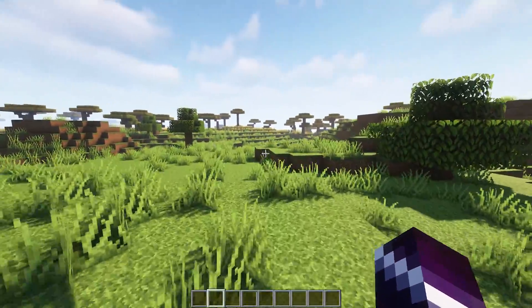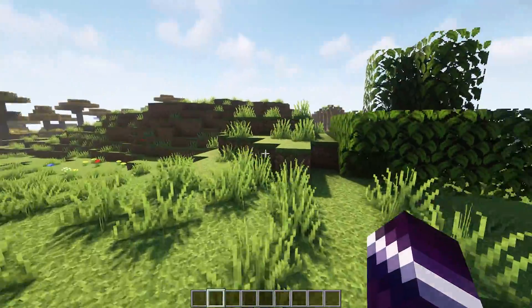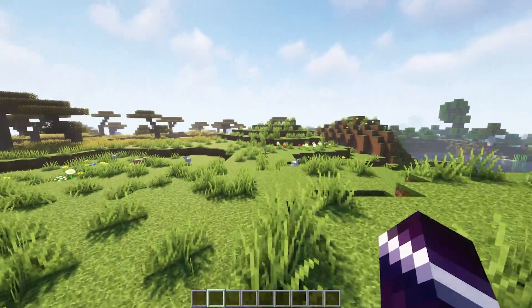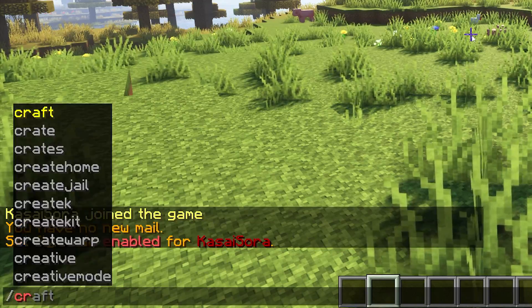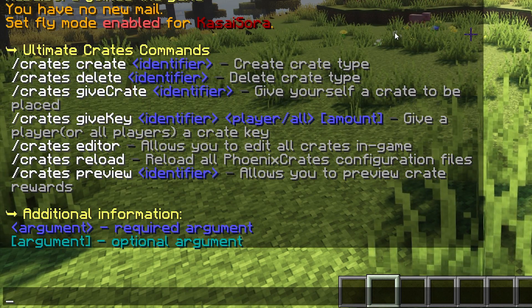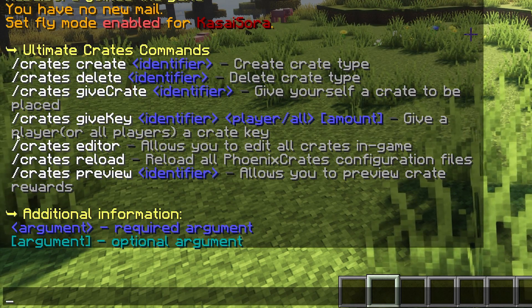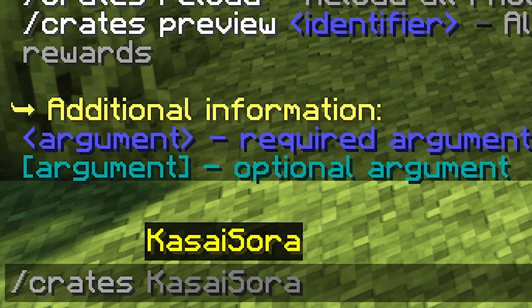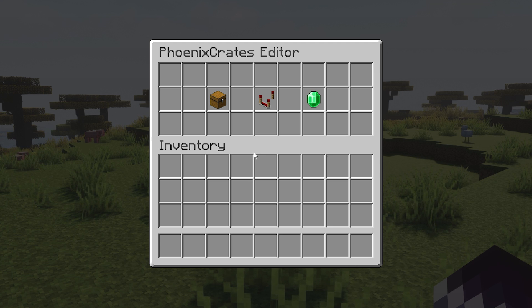After downloading the plugin, dragging it into your plugins folder and restarting your Minecraft server, you will be able to set Phoenix Crates up. So the first thing we're going to do is just type /crates. This will give you all the important commands that come with this plugin. Then we're going to go inside the crate editor by typing /crates editor. Press enter and we're now inside the Phoenix Crates editor.